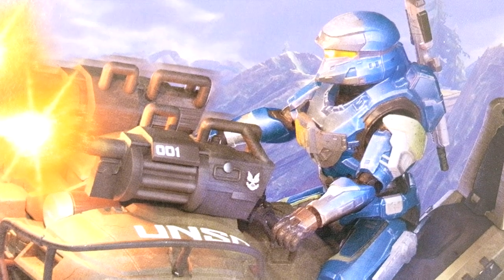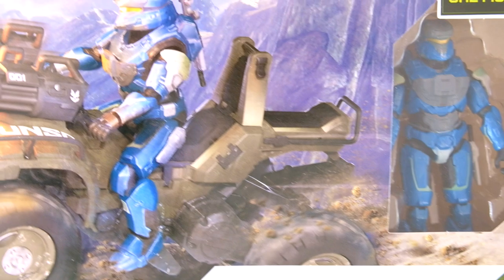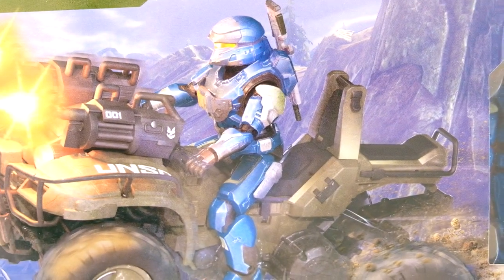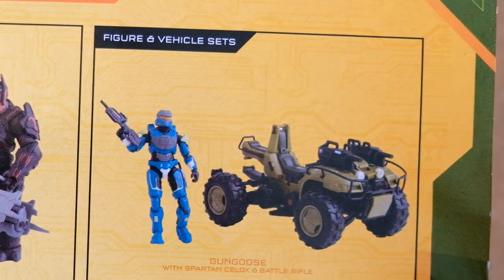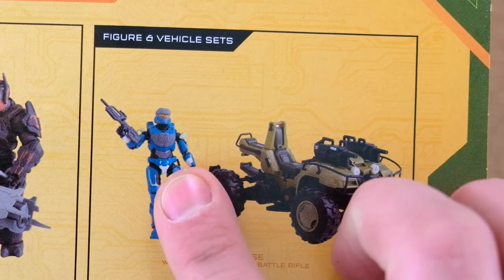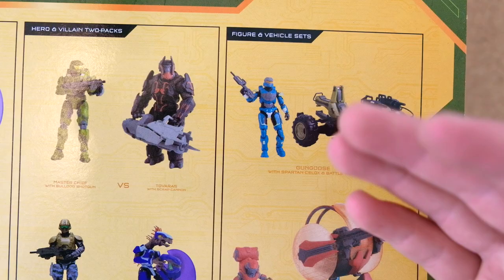We got a Gungoose at pretty much the same time, and the same with the Shade Turret. This is a pretty interesting set — it comes with the Spartan Selox. I remember covering this back when it was announced and I was always confused with Selox being clearly a Halo 4 Scout but having a different name. My best guess is that they want to keep the Halo 4 design under a new name and use the old Halo 3 Reach assets as Spartan Scout.